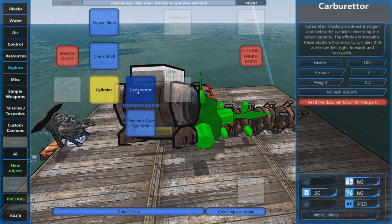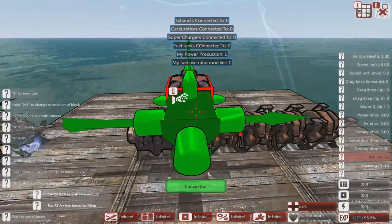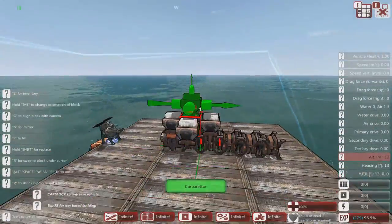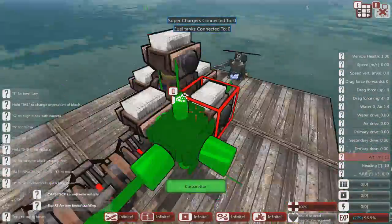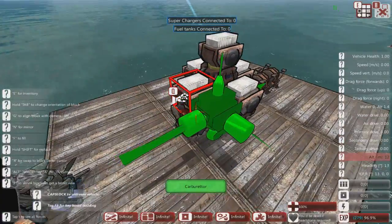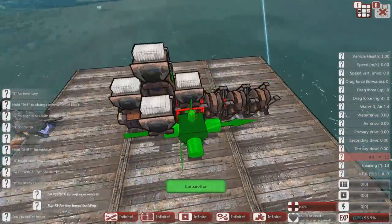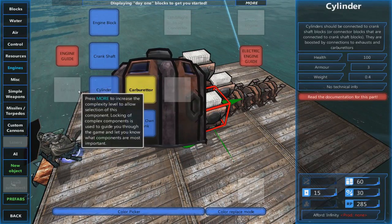Number one efficiency upgrade is the carburettor. Essentially, the efficiency of this engine is about how many items we can connect to each cylinder. A carburettor can be connected to all surfaces of the cylinder except for the surface that connects to the crankshaft, so you can fit up to five carburettors on every cylinder. However, a carburettor on its own does not make any power — there is no power gain from a carburettor alone.